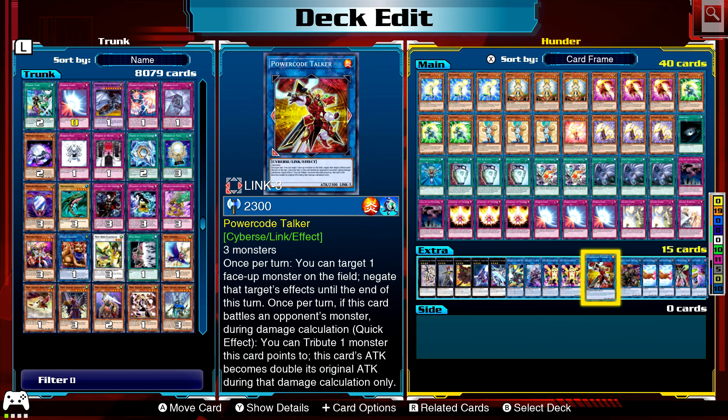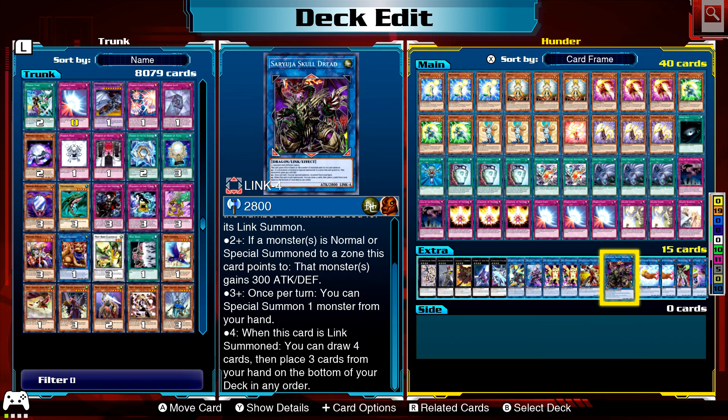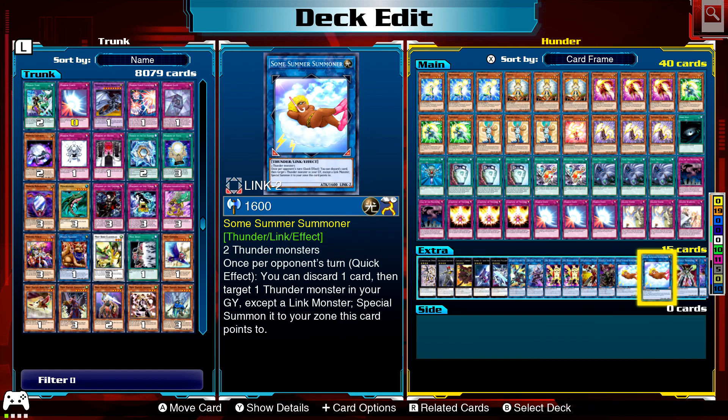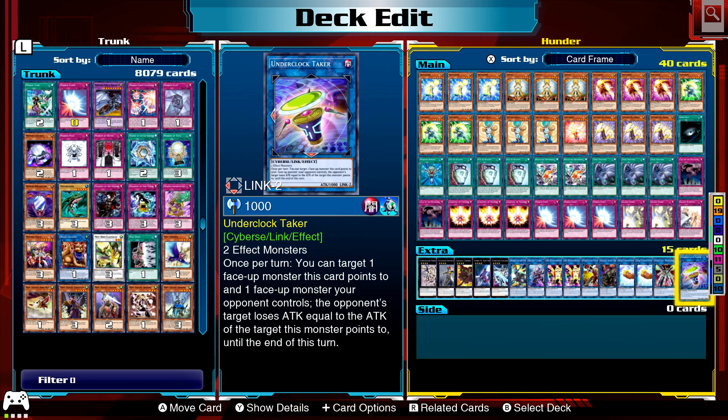Power Code Talker can negate effects and make himself double attack. Skull Dread — we've got plenty of different monsters in this deck so he can be very useful; he can get special summons, possibly draw more cards, and return the ones you don't need. The Thunder Summoner requires two thunder monsters. Once per opponent's turn as a quick effect, you can discard one card, then target one thunder monster in your graveyard except a link monster and special summon it — another monster reborn effect. Top Logic and Tri-Brigade (Trisbane), a pretty nice rank three. A link three as well.